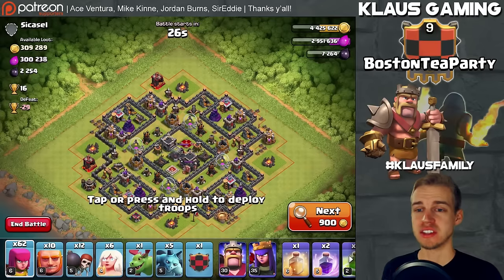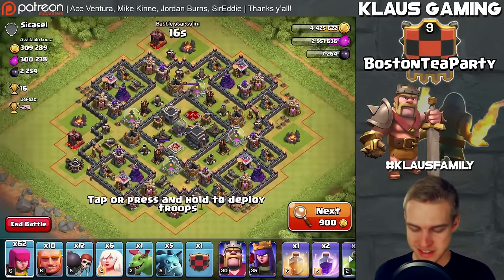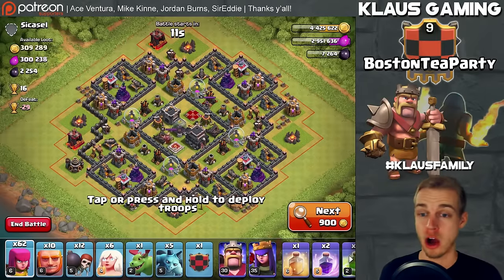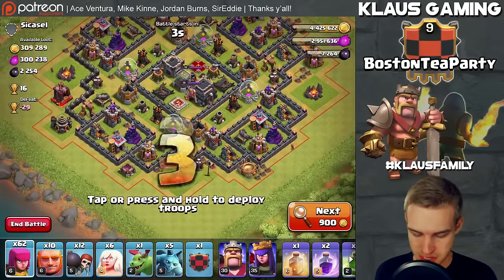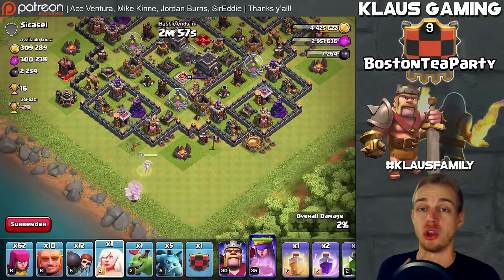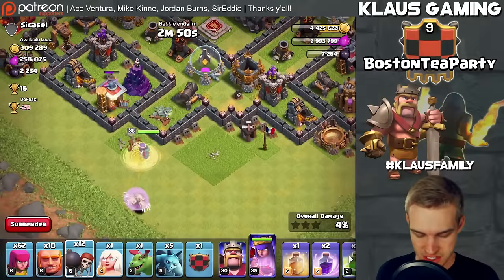I found a dead Town Hall 9. The dark elixir is pretty good — 2,200 — but 300,000 gold and elixir is something we can't pass up. It's a dead TH9: Infernos are down, king and queen are around level 15-18, ours are level 30 and 35. This should not be a problem whatsoever. The air sweepers are pointing in each direction, so I'm coming at this base from the south.